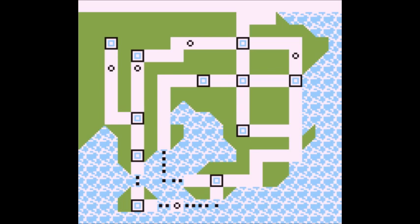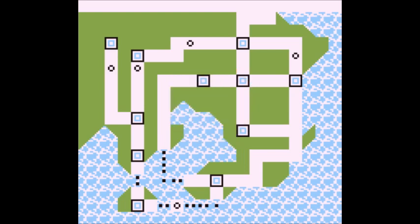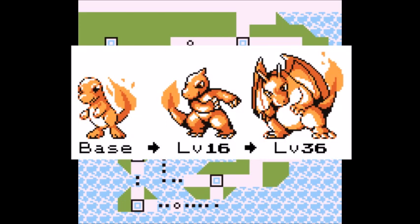Beginning the main list proper, we have our starter, Charizard. One thing that makes Charizard good is its solid stats and moves — it hits decently and has high speed. Charizard is a fire-flying type, so it might not be good against the first two gyms, but is good against the grass gym and a few other trainers in Kanto. To get Charizard, when Oak takes you to his lab, choose the Poké Ball containing Charmander, train it to level 16 to evolve into Charmeleon, then to level 36 to evolve into Charizard.